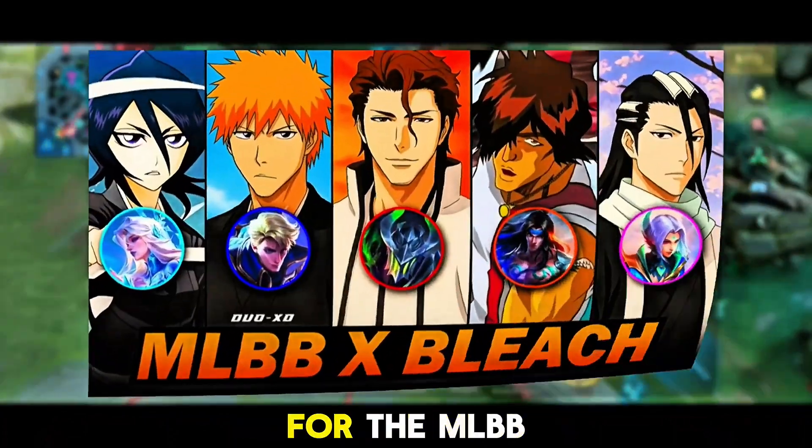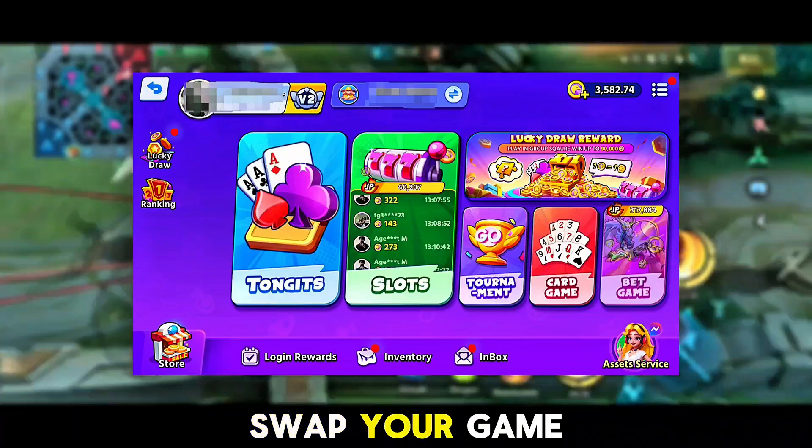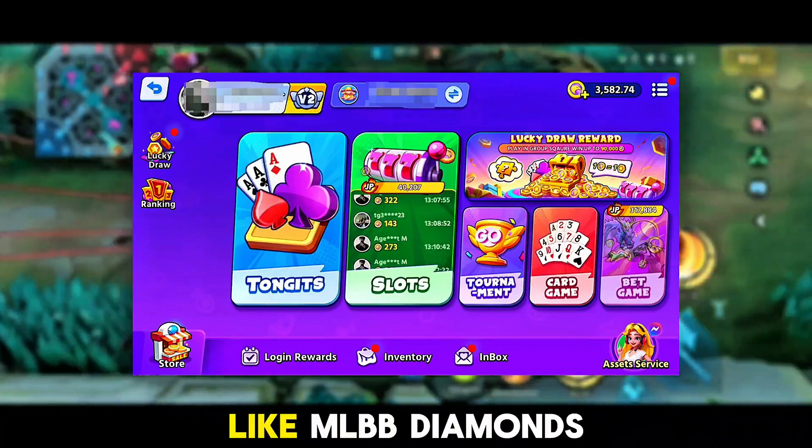But before we start, are you looking for free diamonds for the MLBB Bleach collab? Don't miss this — Play Tonga's Go Now and swap your game rewards for awesome prizes like MLBB Diamonds.